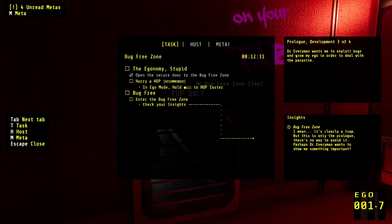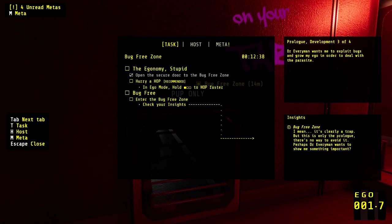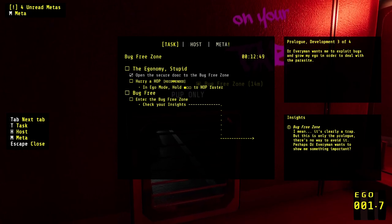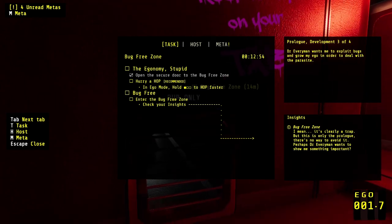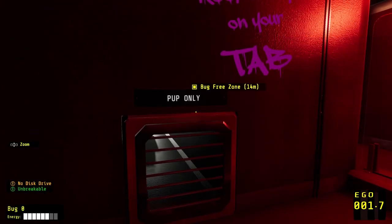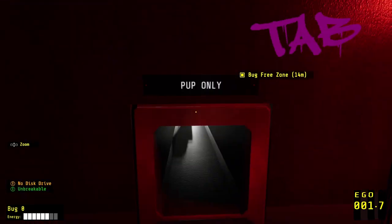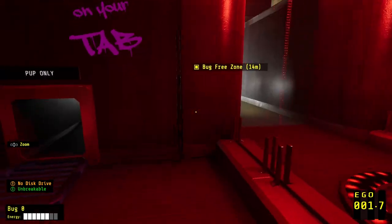Hurry, a hop — recommended. In ego mode, hold something to hop faster. Enter the bug-free zone. Check your insights. I mean, it's clearly a trap, but this is only the prologue — there's no way to avoid it. Perhaps Dr. Everyman wants to show me something important. Everyman wants me to exploit bugs and grow my ego in order to deal with the parasite. Interesting that we don't really have much agency, but we seem to have an opinion. Our character has an opinion.